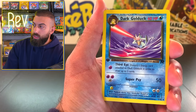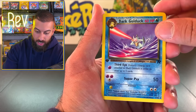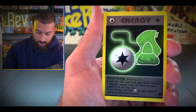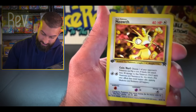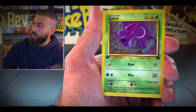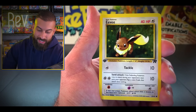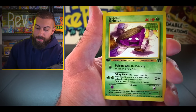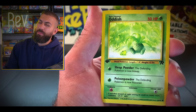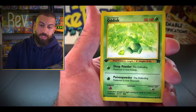Editor, cue dramatic intense music for this last pack. Dark Golduck. Dark Primeape. Potion Energy. We got a Koffing. Meowth. Goop Gas Attack. Zubat. Come on. Eevee - nice hit. Grimer, the non-grimy version. We got an Oddish. Come on, something crazy - there's going to be something crazy, watch this.